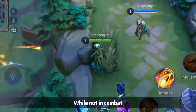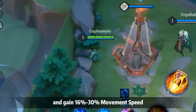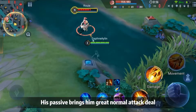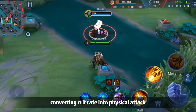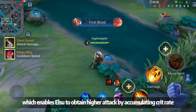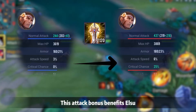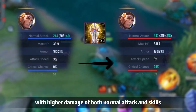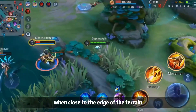While not in combat, Elsu can cling to obstacles and gain 16% to 30% movement speed depending on his level. His passive brings great normal attack damage, converting crit rate into physical attack, which enables Elsu to achieve higher attack by accumulating crit rate. This attack bonus benefits Elsu with higher damage on both normal attacks and skills.